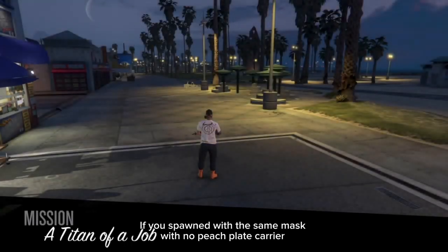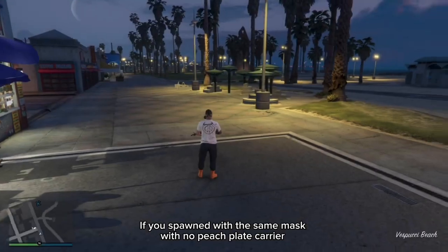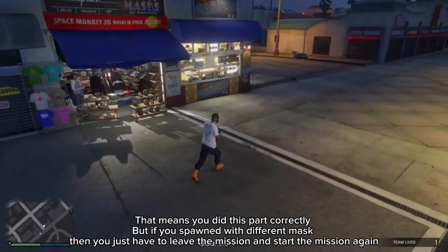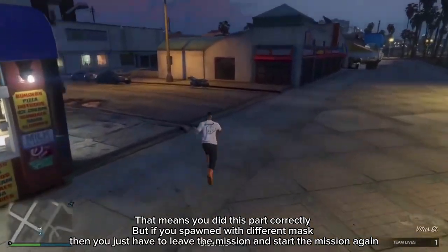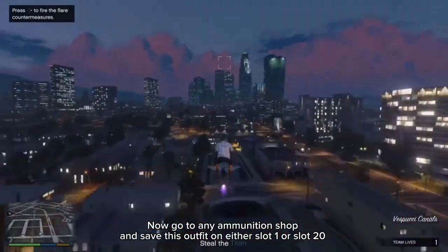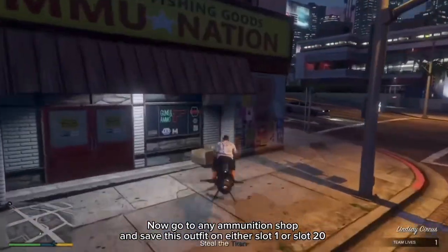If you spawned with the same mask and no peach plate carrier, that means you did this part correctly. If you spawned with a different mask, just leave the mission and start it again. Now go to any Ammu-Nation shop and save this outfit on either slot 1 or slot 20.